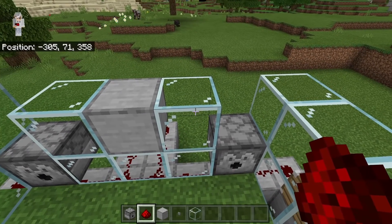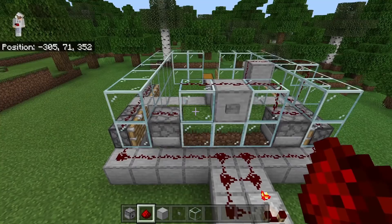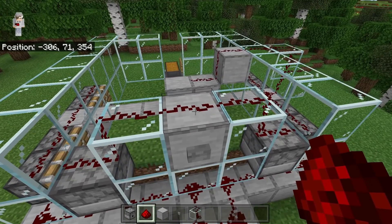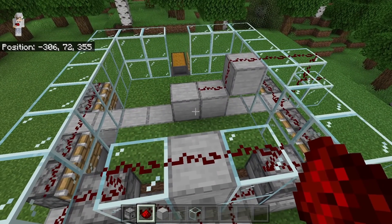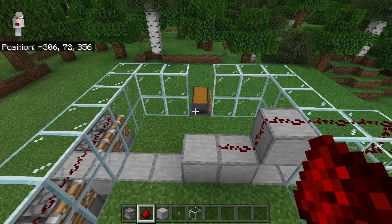The next step is to crouch down and place 5 redstone over here. Whenever that button is pushed, it will cause both of the dispensers to dispense water. That water will push items that are dropped in this farm over the hopper so they can be collected and funneled into the collection chest.